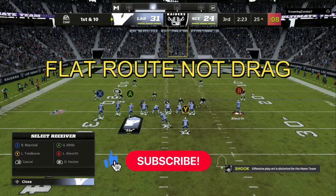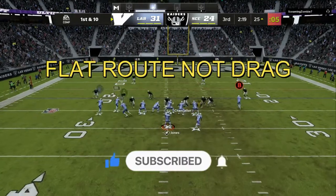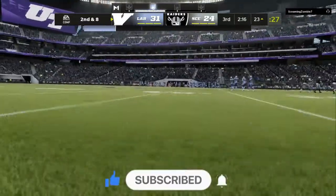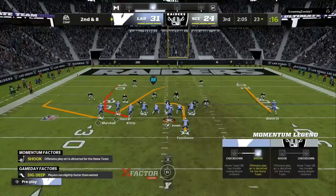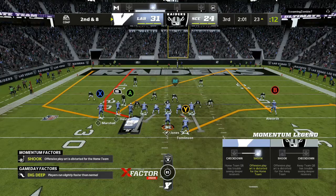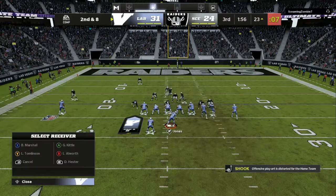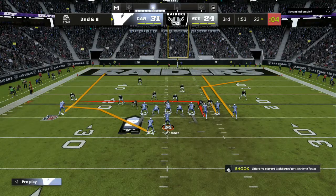Once you do that two or three times, it's time to change the tempo — important step for the best offense in Madden 22. He's used to me flipping the play, so now I'm going to put in a drag and a hitch with a corner route, hit my drag right away, and pick up a nice two-to-three yard gain. Now he's making adjustments, putting double coverage on the field or running man, so we go back to flipping.